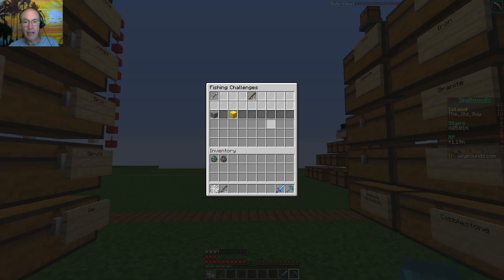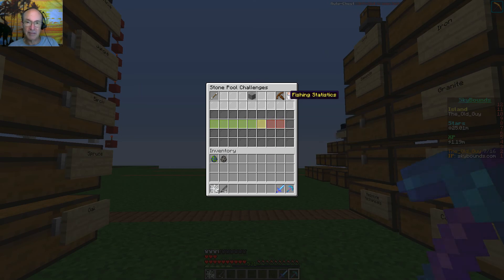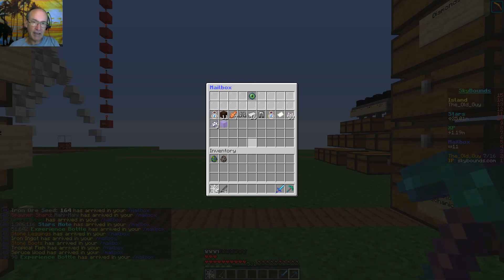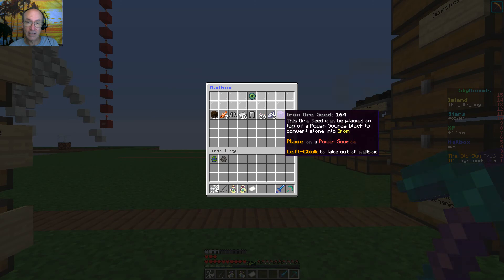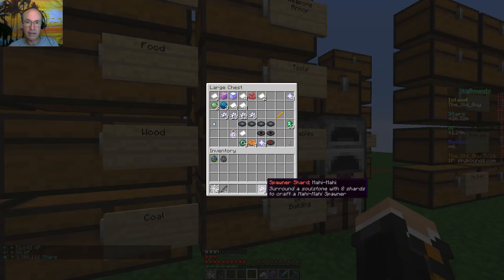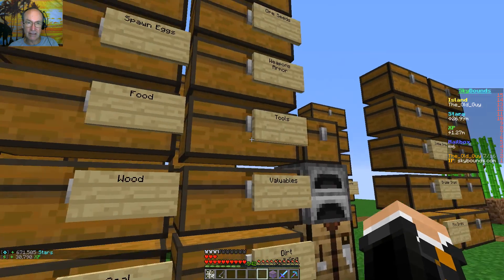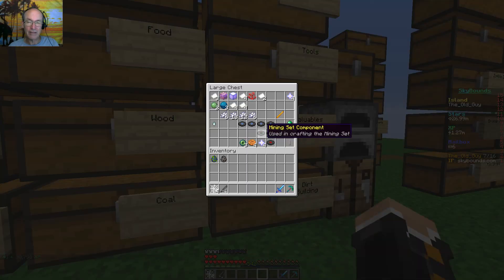I've been doing some fishing and I think I'm getting close — I only need 11 more fish to get the fishing armor. I hope that fishing armor gives me some good stuff. Let's pull in our kit — should be ready. Got some good stuff including iron. I did sell one of the mining set components. I'll probably go back and sell the other one and I sold the wood cutting component too.